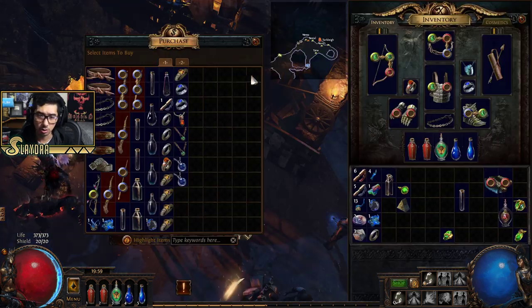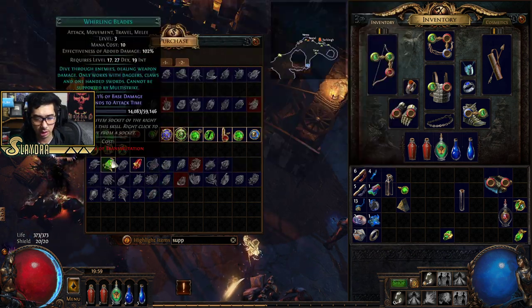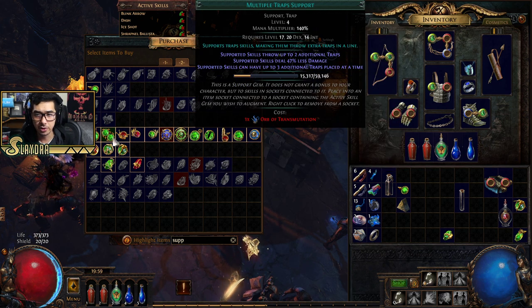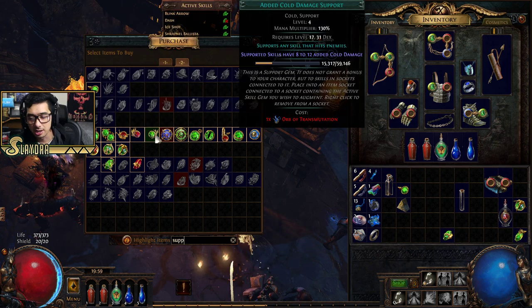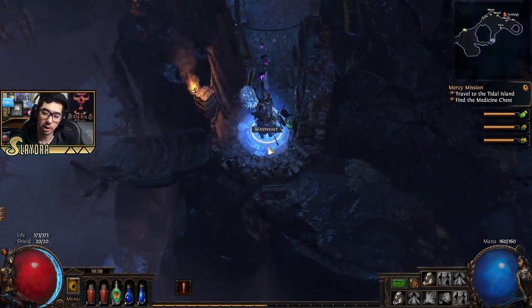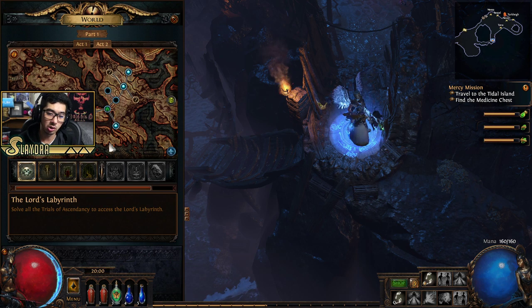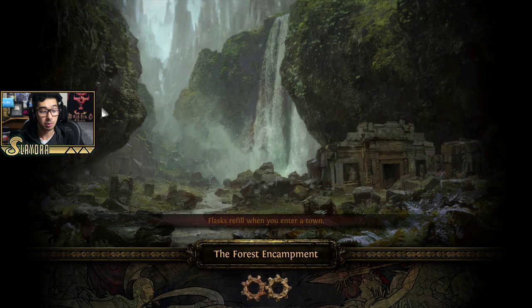Go ahead and check out if there's new gems to buy. As you get higher levels in this game, you will have more gems popping up. Different areas will have different gems. In Act 3 I believe, you can go to an area called the Library and get almost every single gem in the game. Depending on what class you're playing, certain unlocks will happen earlier or later down the line. Let's continue into Act 2 now that we've completed both of those.